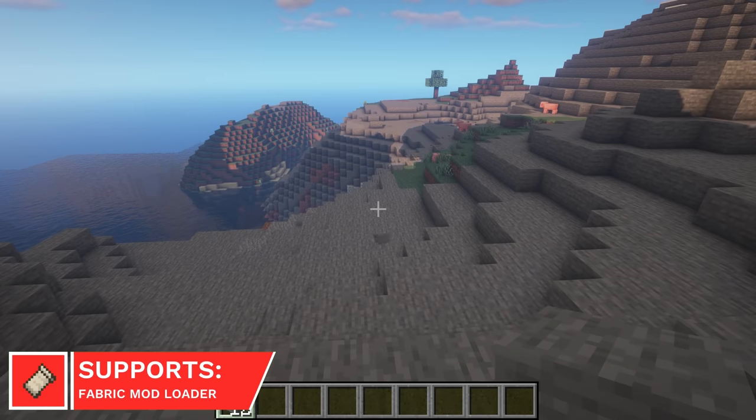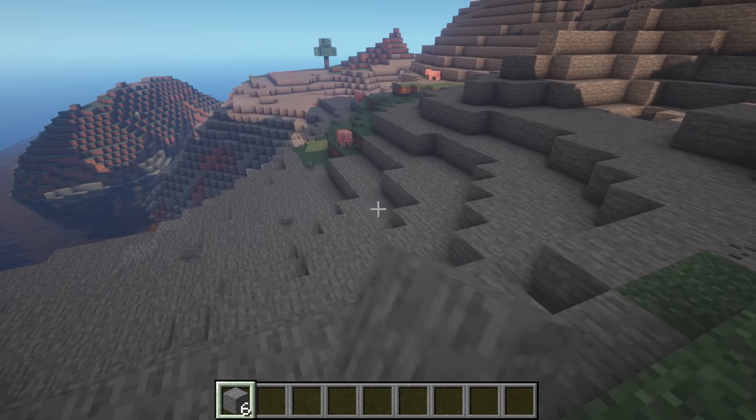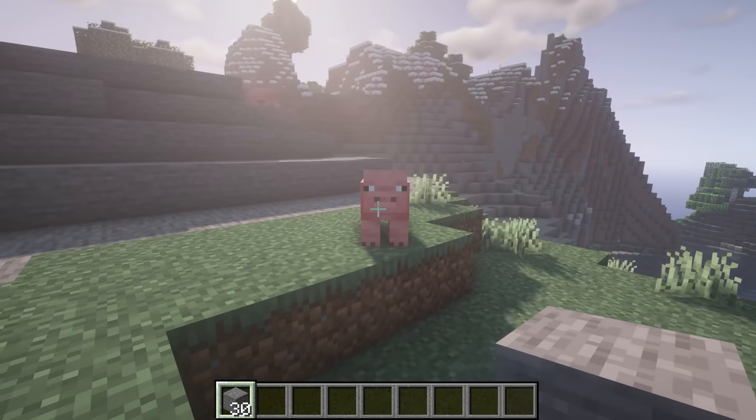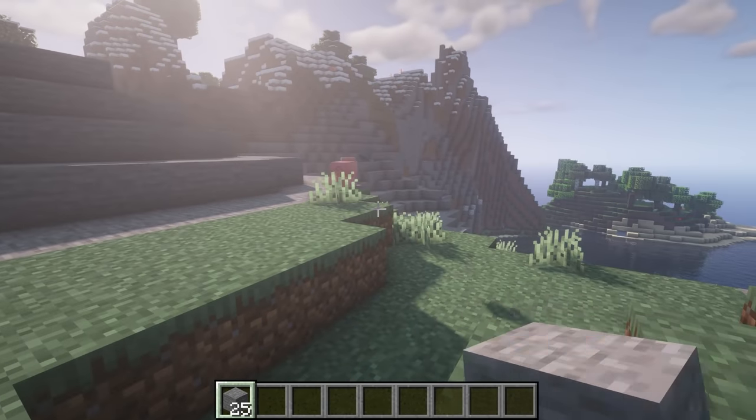Drops is a really interesting mod, causing all drops to be physics-based. Instead of simply floating, items will hit the ground realistically and bounce off other blocks and items. If you sneak while dropping items, you can throw them with a lot of force instead, which can damage mobs.